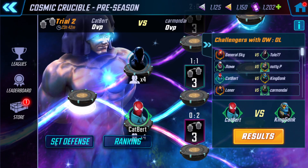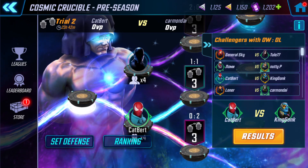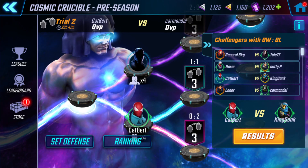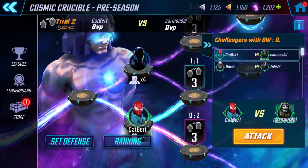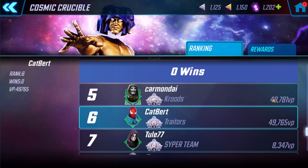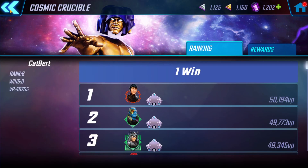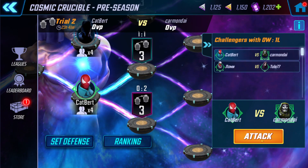Hello and welcome to How to Lose Cosmic Crucible. I'm on cat bird today. As predicted, we did lose that big insane TCP punch-up, but it was surprisingly close — only an eight point difference. Today I'm going against Carmen Die: a 17 million versus my 14.6 million with cat bird.